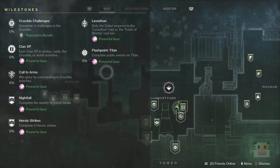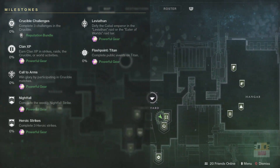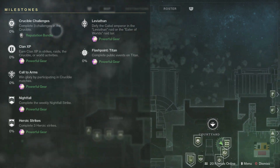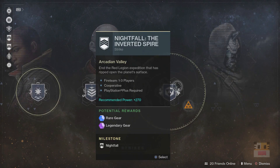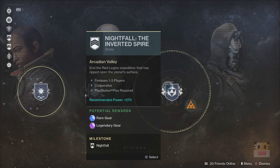First off, we got ourselves Flashpoint on Titan if you guys were looking for it. Of course, Crucible for the daily challenges. On this week's Nightfall, you can actually find yourself an Inverted Spire. I believe it's the first time this has ever come out and their emblems are actually really nice, so I highly recommend you go and get this one. I'll have my video for the high scores on this one tomorrow, hopefully around 80 to 100,000 score.